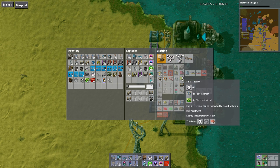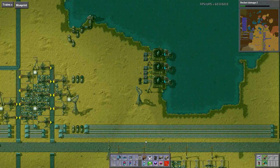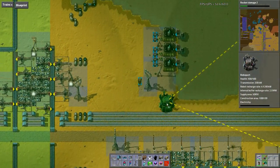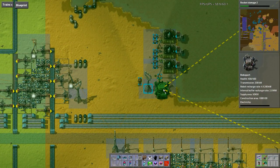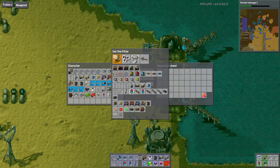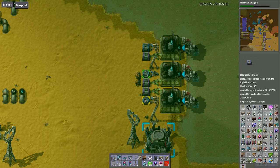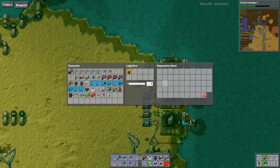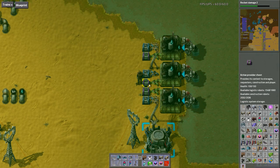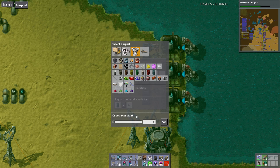I have brain damage. I'm slightly crazy. Am I slightly crazy? No. Are you slightly crazy? I'm not going to tell a dirty joke. I'm trying to build a factory here.